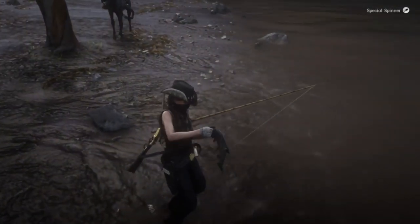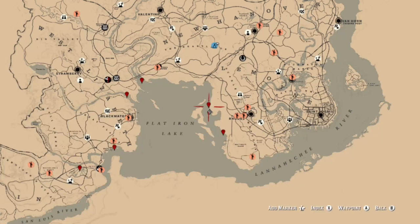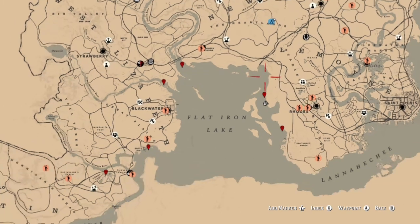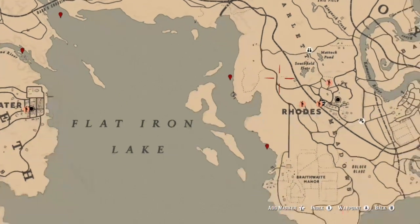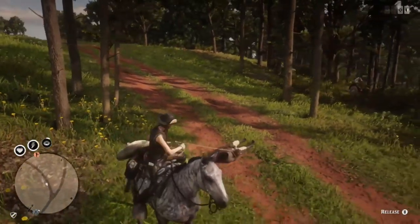If you come to this location where I got the redfin, keep in mind there are steelhead trout here which you can break down for succulent fish meat - and they sell for $2.50, so pretty good deal. All around Flatiron Lake you can find your redfin pickerel. This specific spot right here is a great fishing spot - there are plenty of rock bass, smallmouth bass, and trout, plus some big fish over here. It's not too far from the butcher, and you can easily make about 60 bucks if you bring a second horse and take two large fish.